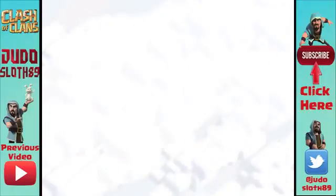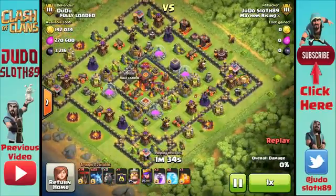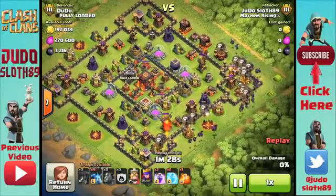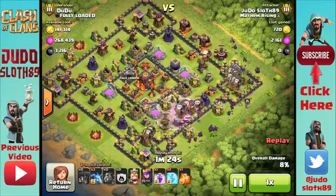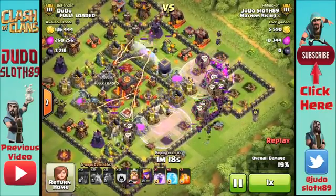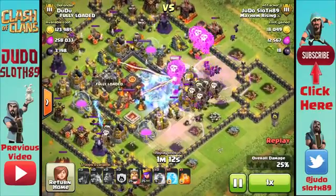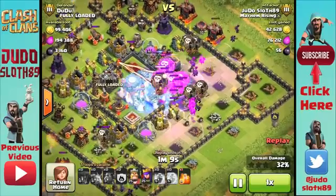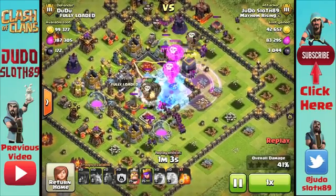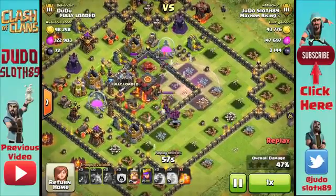Moving on to the next raid — I normally don't like to attack these spread-out style bases for lava loonion because they're difficult to control your balloons. But when you get a good trophy offer after searching for a while, you just have to take it. On this base there's really only the top left or bottom right to attack from, based on the inferno lines and air sweeper directions. Going from the bottom right, I should have frozen the multi-inferno sooner — I missed it but got it second time around — and I managed to get a massive clump of balloons into the middle, which is quite hard on these bases. They're wiping out the core and I'm getting right up in percentage.